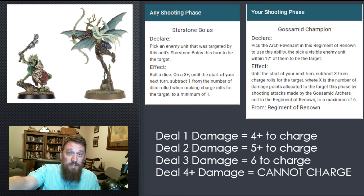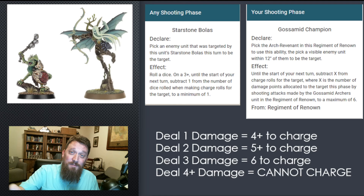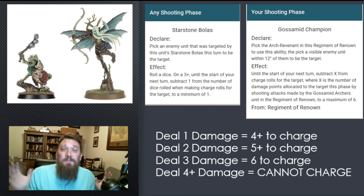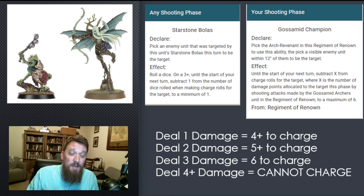This is an incredible way to shut down the opponent's hammer. Let's say they have something really scary on their side of the board. You drop down your Hunters, activate their bolas, get your Gossamid Archers up the field and shoot — do some damage. It almost doesn't even matter how much, because it's going to debuff their charge so much. But if you can get four or more damage, that unit is ineffective in combat and will not be able to charge. Both of these abilities last until the start of your next turn, they're different abilities so they stack.